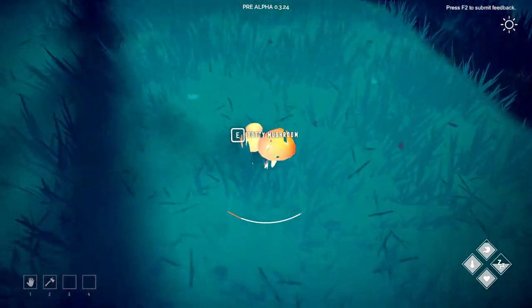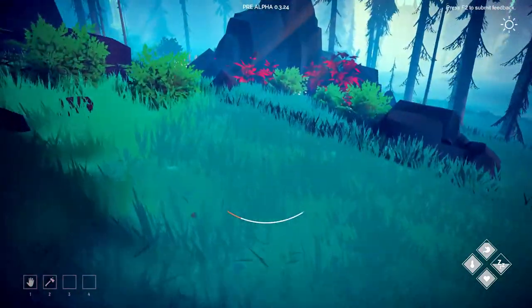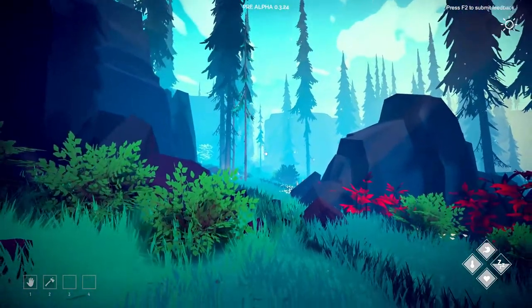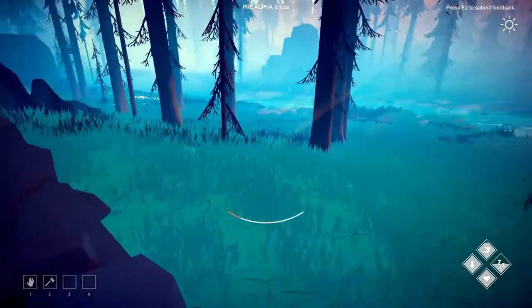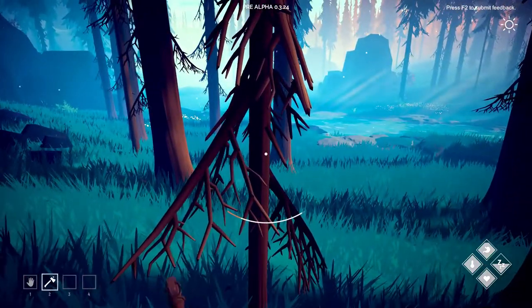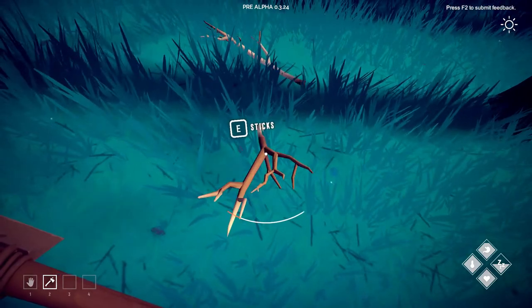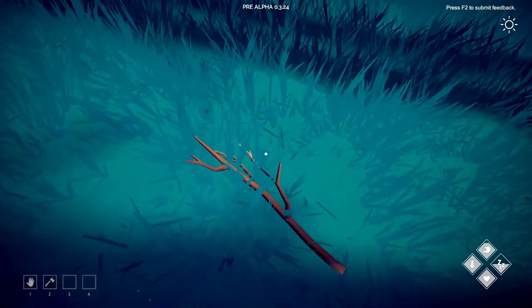One thing I have noticed, I believe, is that once you get the beehive, there used to be a stump here. It's gone — it does not come back. At least not in my experience. The stump eventually disappears and it's gone.